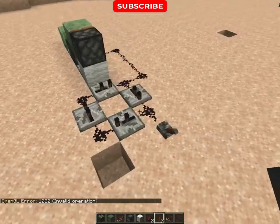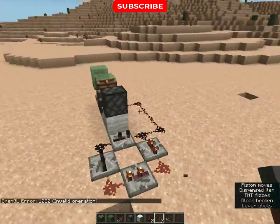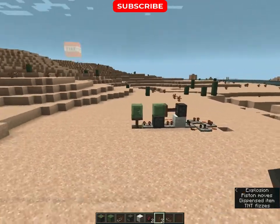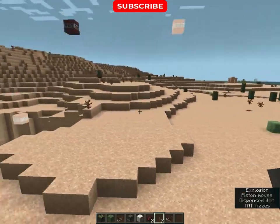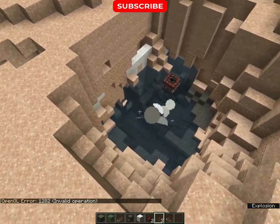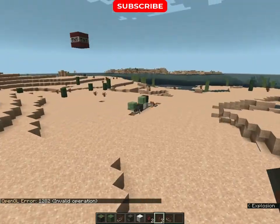Our cannon is ready to launch. You guys can see the power of our cannon — go and attack your friend's palace and destroy it with this cannon.